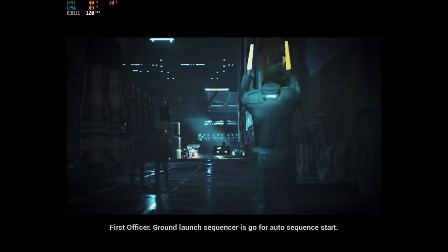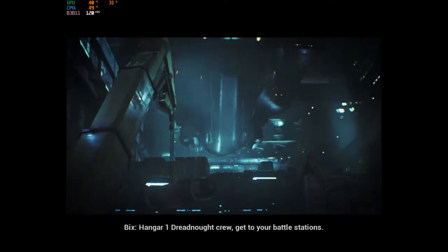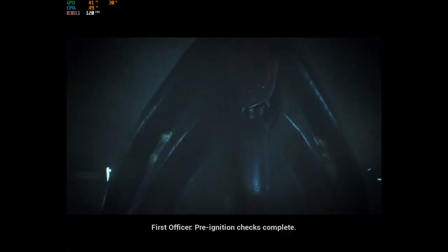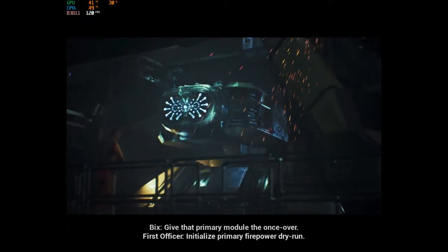Grab launch sequencer, it's go for auto-sequence start. Hang around for a door first. Get the amount of stations. You'll have to pick up the slag for this one. Free ignition checks complete. Give that dry run to the box under.